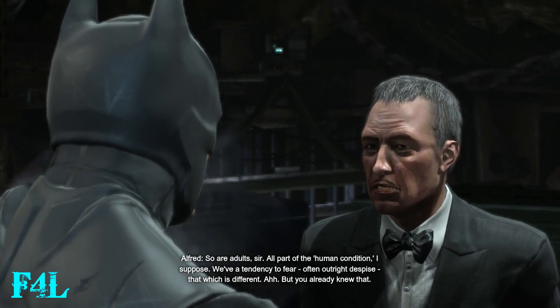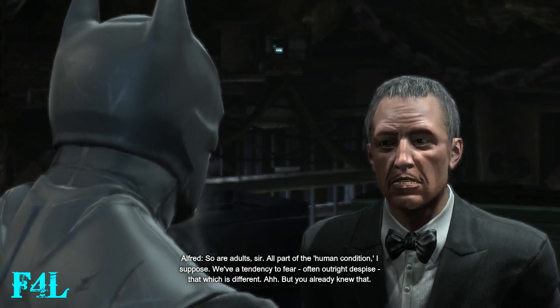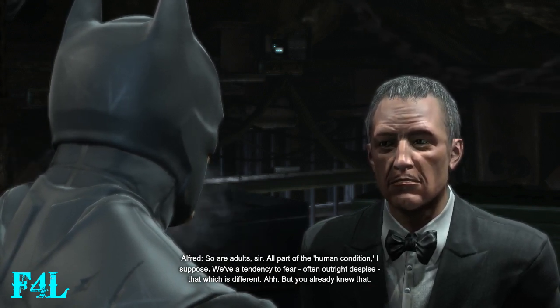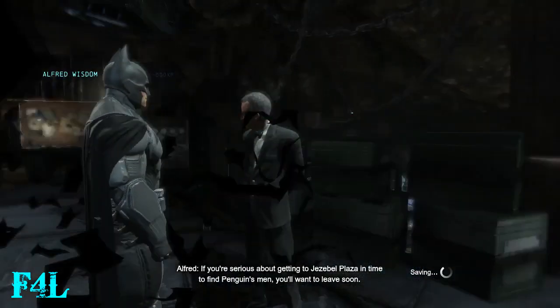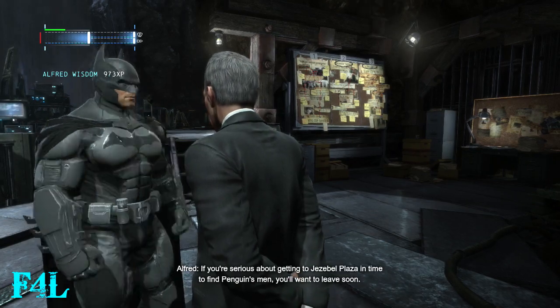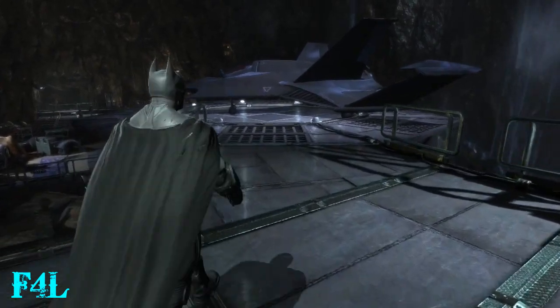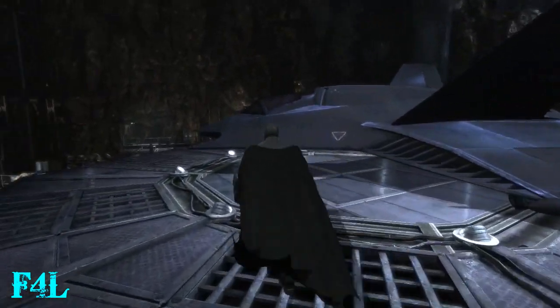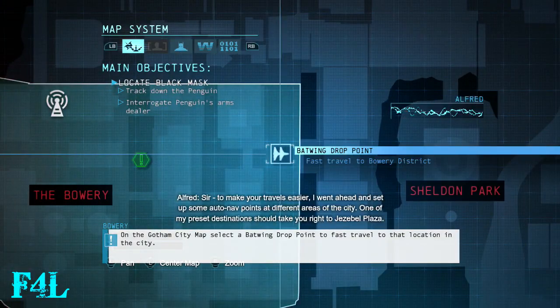So I'm going to be doing a lot of traveling to different locations, but for the purpose of the guide, depending on how far it is from point A to point B for certain areas, I'll just be cutting out the travel to make the flow of the guide easier. Once we get back to the city, we'll be back in part 3. I went ahead and set up some auto-nav points, and one of my preset destinations should take you right to Jezebel Plaza.